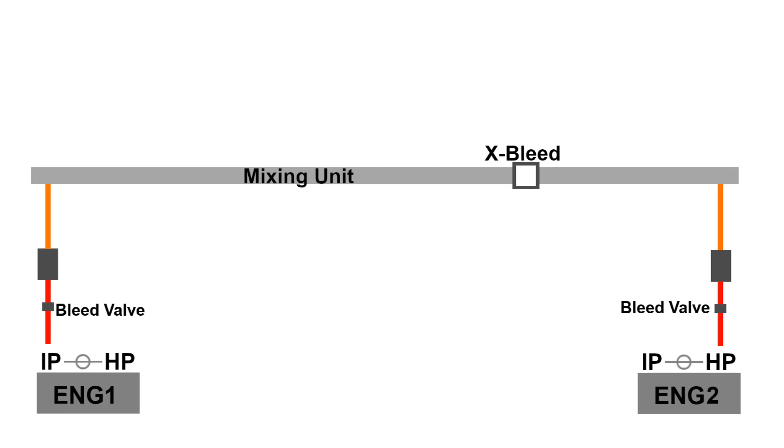The mixing unit you can imagine like a big box where all this air comes together. There's also some cold air coming from the outside, and it all gets mixed up to get the right temperature we want. This is also the first point where we can connect both air systems — between engine one and engine two in the mixing unit there's what we call a cross bleed valve that allows us to move air between the two systems.